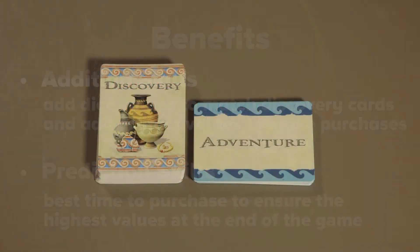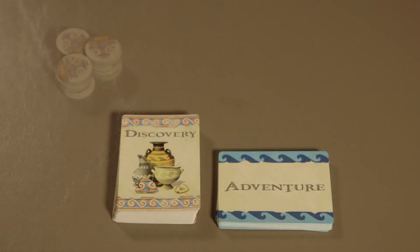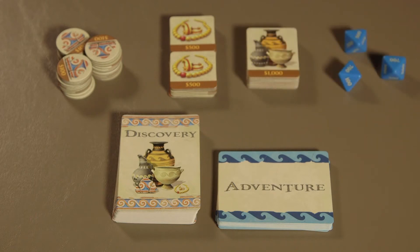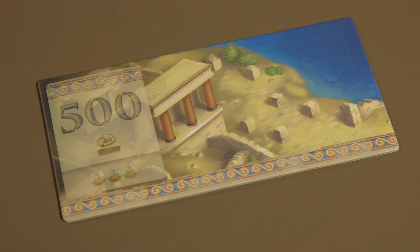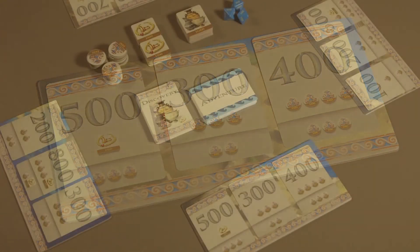To set up the game, shuffle the discovery and adventure cards separately and place them in two face-down stacks in the center of the play area, with space for a discard pile beside each stack. Place all the ancient artifacts near the cards, and set three of the dice out in the play area. Give each player one site board. Then players will draw three discovery cards and place them number-side up on their site boards.